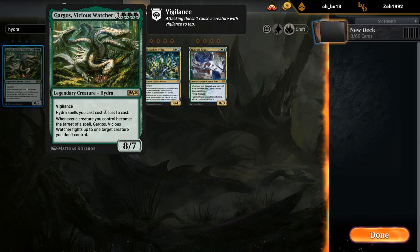Of course, a 6-mana card that still needs you to ramp is kind of slow and vulnerable to sorcery-speed removal, especially if the opponent is on a more creatureless deck. So it's not going to be a groundbreaking deck, but it could be fun.